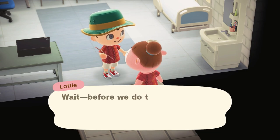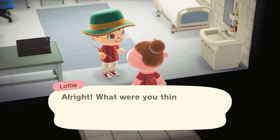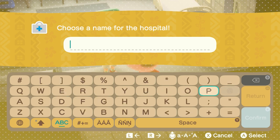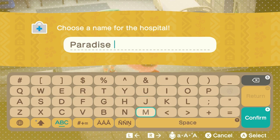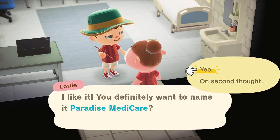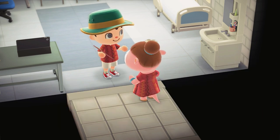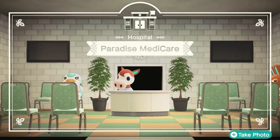Who's going to work here? A doctor and a receptionist — makes sense. Now for the hospital name. We're going to stick to the paradise theme, so we'll pair paradise with... Medicare. Paradise Medicare — yep, that's the one! Sweet, we're good. This is Paradise Medicare.